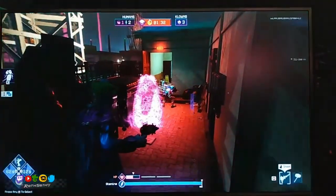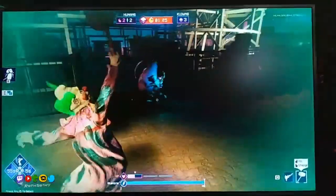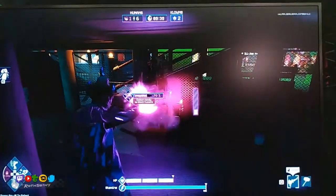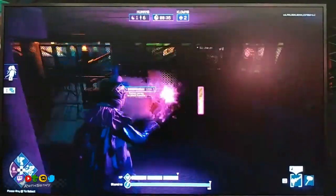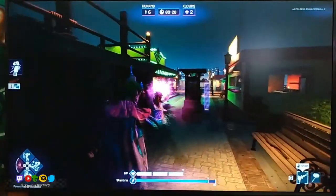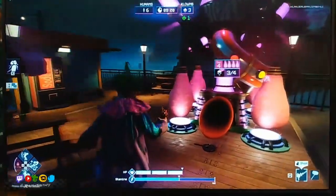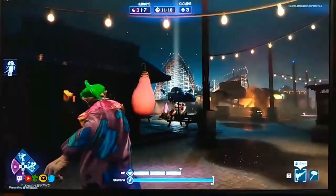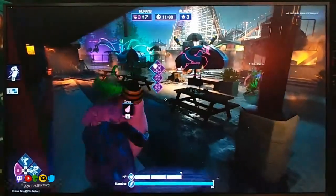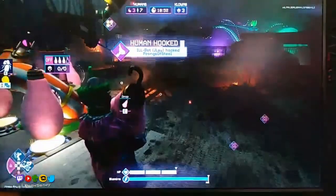It looks like he's transforming him into cotton candy again. Time for a hook. In the bottom left corner we have the perks. He's rocking a cotton candy gun — so whenever you shoot him with the cotton candy gun, there's a meter that fills up, and if it fully fills, they will turn into cotton candy and you can hook them. They've already hooked like three people on the cotton candy hooks. I think they need to put four in one machine to win the game or something.